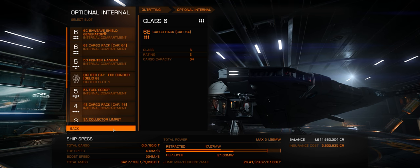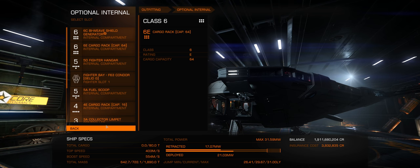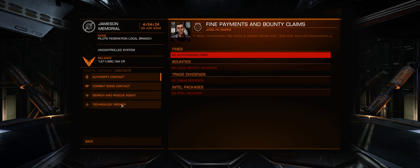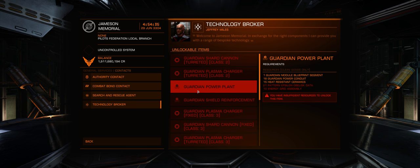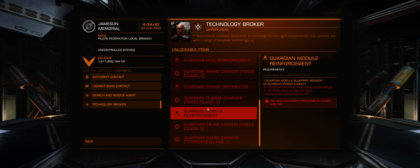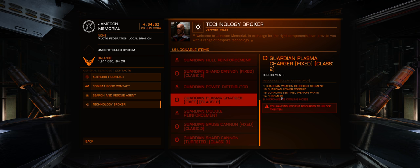For a travel ship I'd be curious to see an Asp Explorer or a Diamondback Explorer — that would be a nice addition for those doing long range expeditions. The FSD booster has been one of the Guardian upgrades I've been most interested in since I heard about it. The costs have gone down so much — just the one blueprint, and pretty reasonable on the other items.